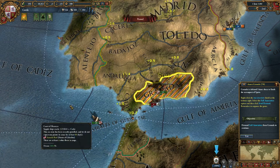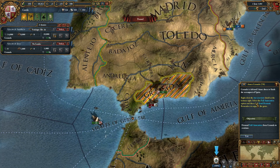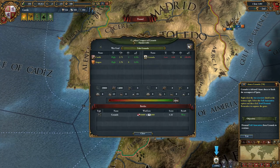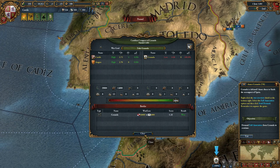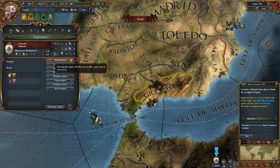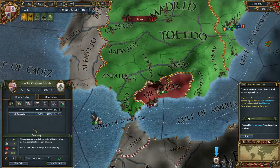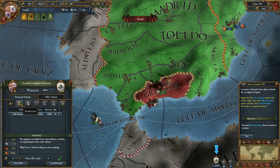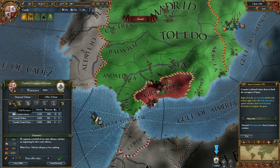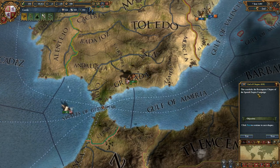Now we're racking up siege events and Granada surrenders — Granada is defeated. Annex them to finish the reconquest of Spain. Right click the war overview shield at the bottom. Right clicking on Granada takes us directly to the sue for peace option. We've got options: cede provinces, demand full annexation, or revoke their cores. We're going to do full annexation. We unpause, let them surrender — this concludes the Reconquista chapter.